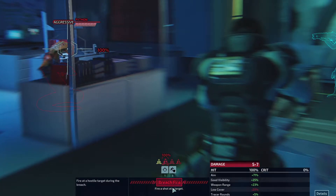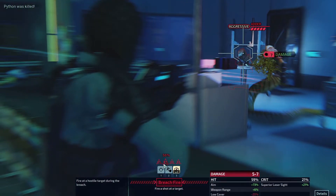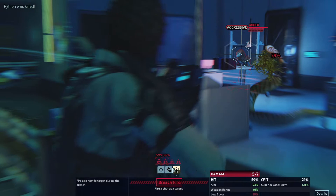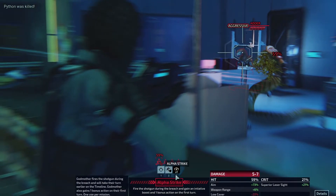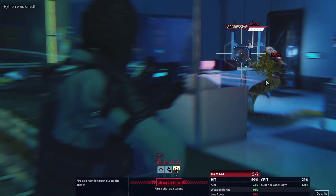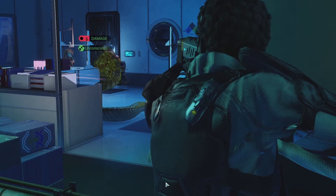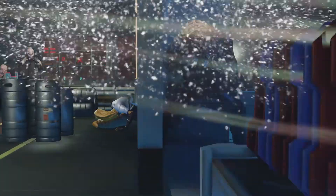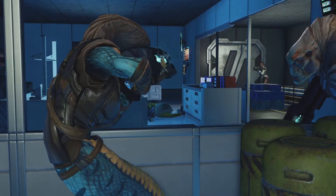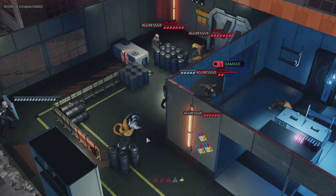This python is aggressive, let's go for him first. Put him down. Alpha Strike - Godmother fires the shotgun during the breach and will take her next turn earlier in the timeline. Let's save it. This was a three-encounter mission, so let's go for that adder back there. We did it. All in all, the fire was mostly directed at Cherub, so that's great. He's going to run and get into cover. Nice, he's got quite a few charges too.